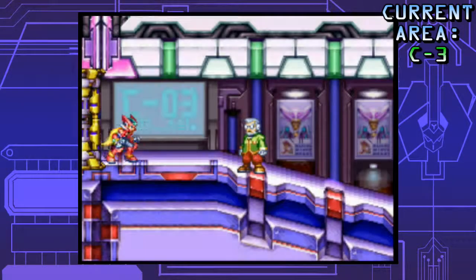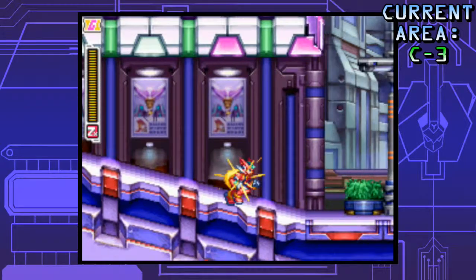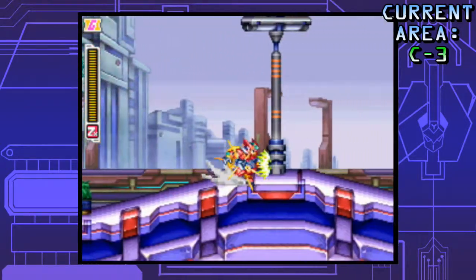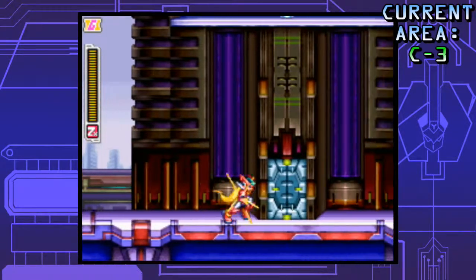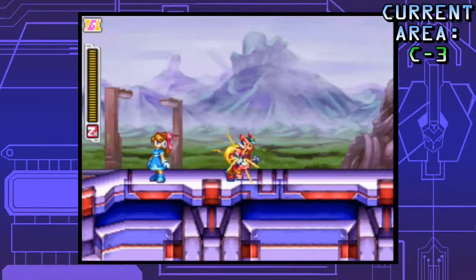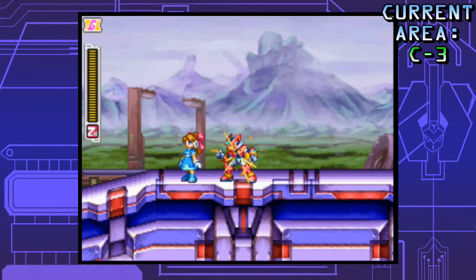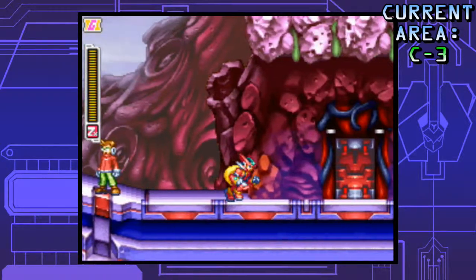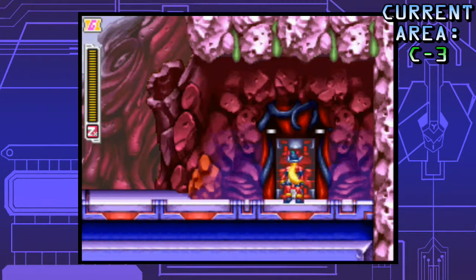Area C3 is an area we have not been to yet, but it looks pretty darn cool with this nice city background that seems to be going away. Go around the building — it's not a city anymore, mountains apparently. City outskirts, I guess. Area K is just behind this red door.